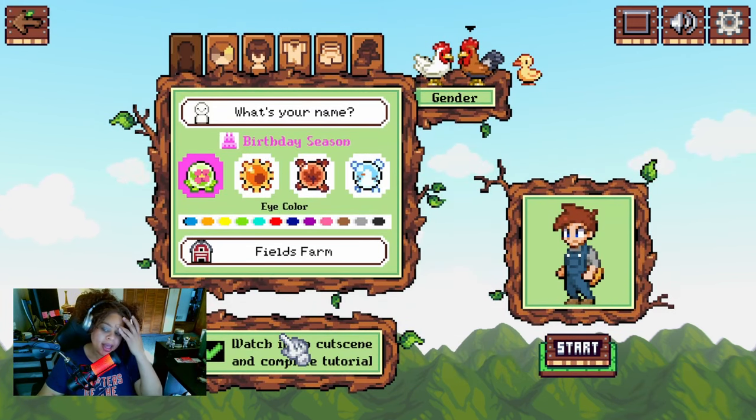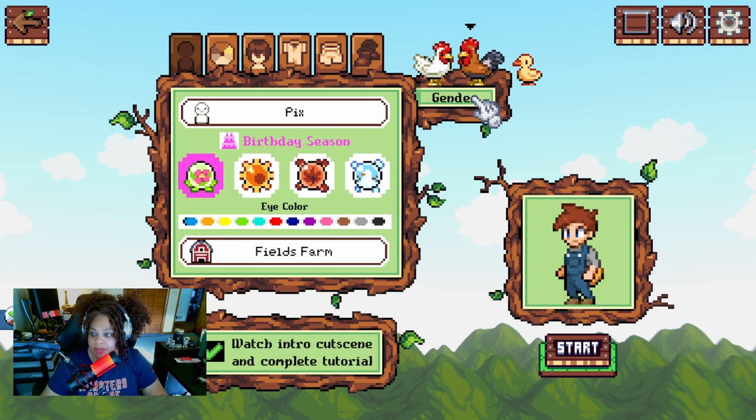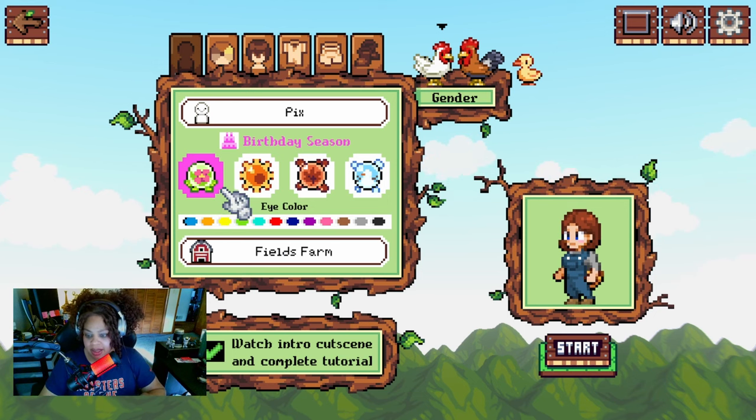Hitting new game — okay, what's my name? We're going to go with Pics. I can type it out — okay, so we'll say Pics and hit enter. My gender... okay so this is a rooster, so I'm a hen. Yes, I'm a hen now. And what's this — like a baby duckling? Okay. Birthday season — I'm a spring baby. Spring, summer, fall, winter — I'll keep it there. It tells me the 19th of spring so I don't get to choose the day. My eye color is on the green side.